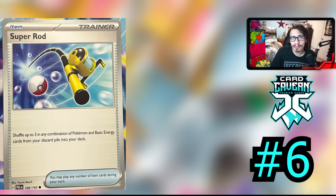At the number 6 spot is Super Rod. This reprint is fantastic to have in the format. With Ordinary Rod rotating, this card really needed to come back, because the format was sorely lacking a Pokémon recovery item card — Rescue Carrier and Klara and Miriam were not as good as something like an item card like Ordinary Rod, or in this case Super Rod. This card is going to be really good. You get to shuffle up to three of any combination of Pokémon and basic energy back into your deck — a very good effect to be able to get back Pokémon and energy. Very helpful in decks like Lostbox, Gardevoir, and even Arceus decks really like to see this card.